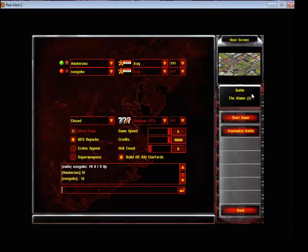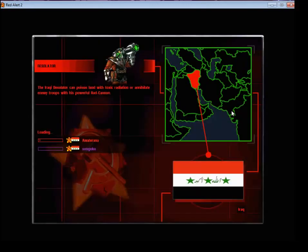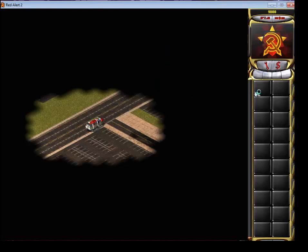Hey guys, Rebek here. I'm going to show you one of my favorite maps, the Alamo. I used to clan on this map all the time. It's a terrible map for allies when they're playing the Soviets on regular, but in an Iraq-Iraq game it's a fairly even match-up.